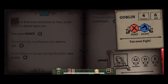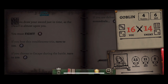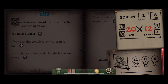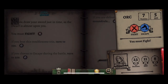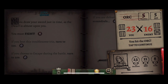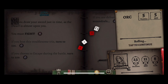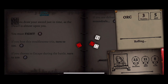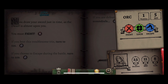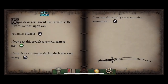Now the goblin — it doesn't specify whether it's the female or the male. We rolled a nine, they rolled a six — we've dispatched the goblin. And we've got the orc as well. Again quite low skill. We rolled a 12 and they rolled an 11. We've dispatched the orc too. Brilliant — we are indeed triumphant.